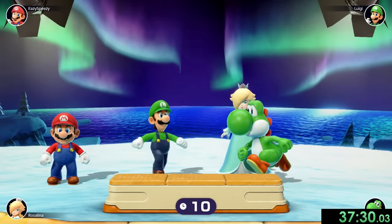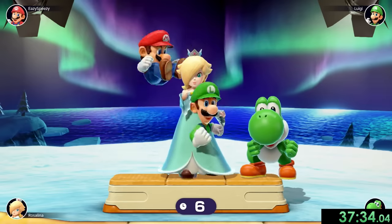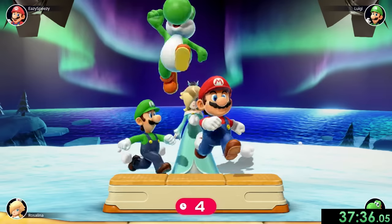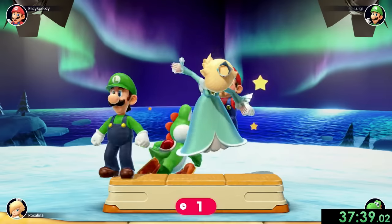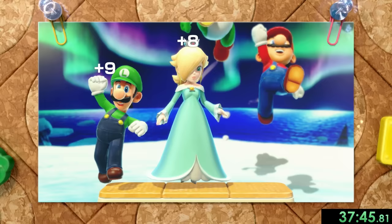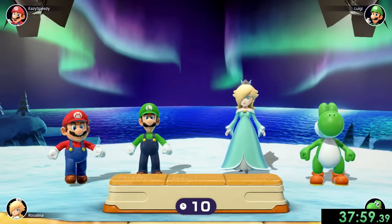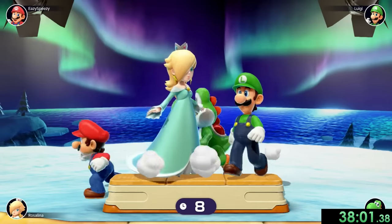Next we have Flash Forward where we want to stand on the podium and be in front of everybody else. This one is also really hard because these CPUs can be ridiculous moving you out of the way — and no, it just took me off. Yeah, we just messed up. Rosalina and Luigi did better than us, so we have to reset this one. That's only our first reset though, so I'm actually going to take it — we're not losing that much time, only like 15 seconds.